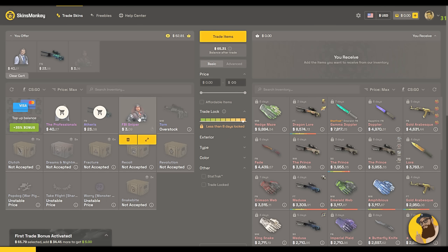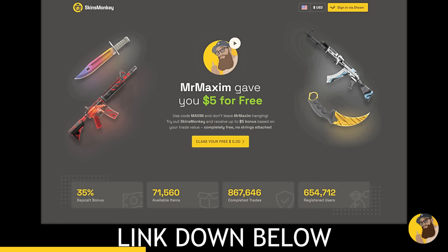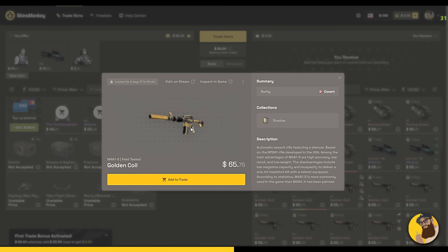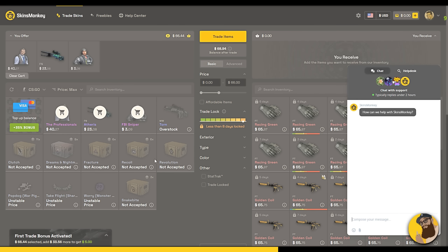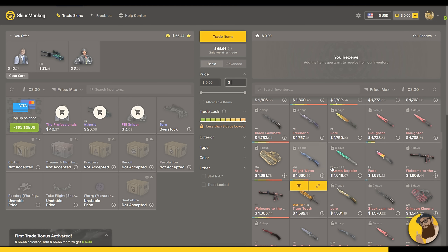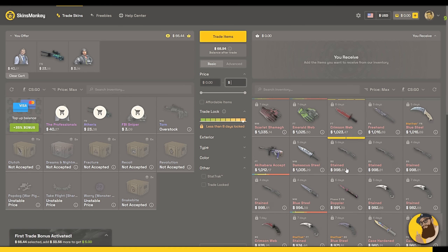Skins Monkey is an automated service that lets you trade skins instantly for a fee. Sign up now and get up to $5 bonus. Simply add items from your inventory then find skins that match your current balance. The site offers live support 24/7. You can also top up your balance if you're missing a few dollars, and there's a lot of skins to choose from. Visit my link down below to get to Skins Monkey.